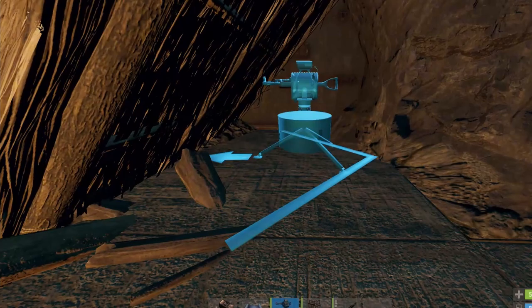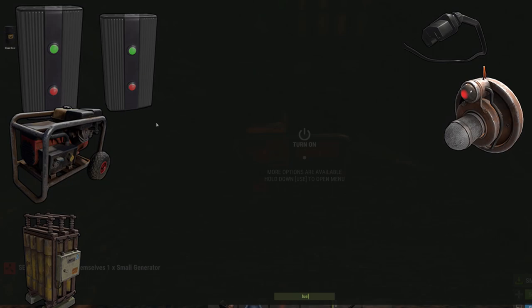After we finish our entrance, we place a turret behind it. Besides the auto turret, we need two electrical branches, one generator, and a battery. You can't charge a battery in a cave, but you can take a charged battery from your surface base into the cave.